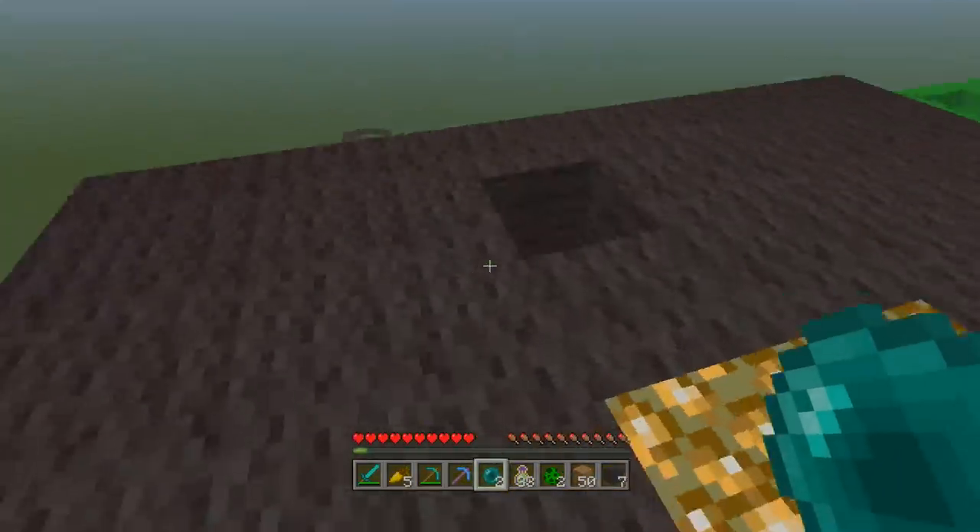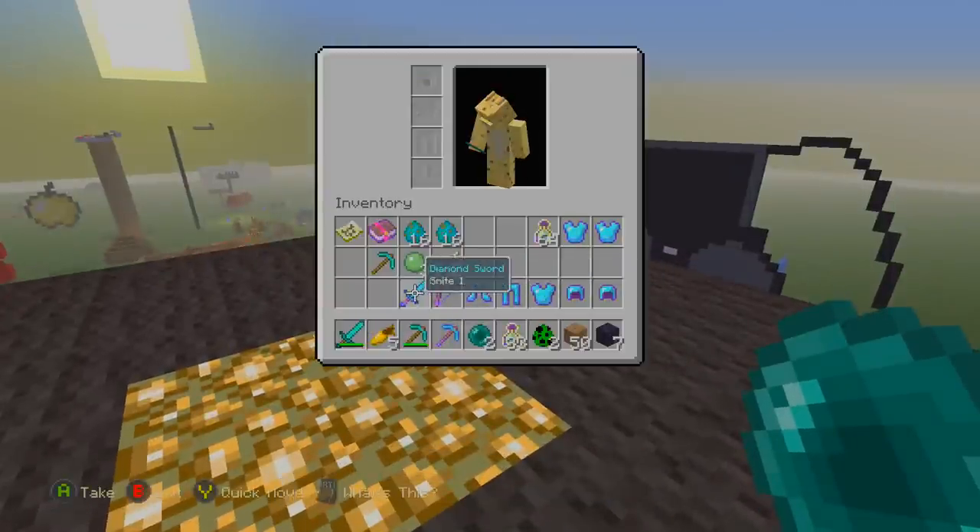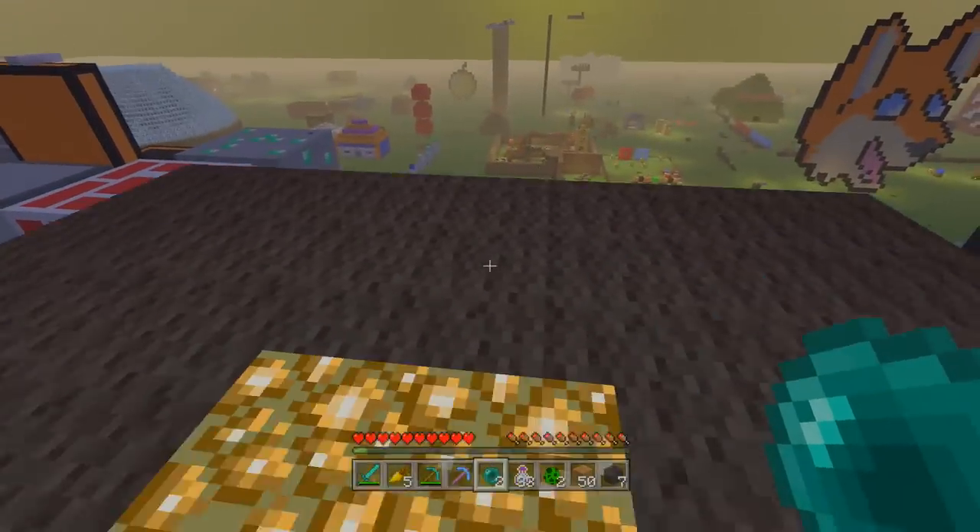Unless you're going for a level 20 or 30 enchantment, always go for level one enchantments. Because as you can see, all of this gear combined is a lot better than this one thing here. That's survival pro tip number three.